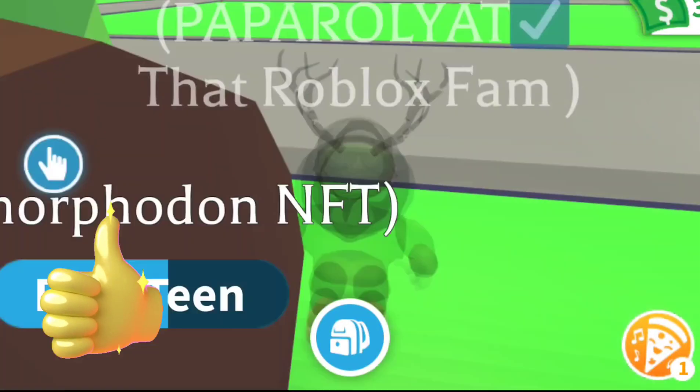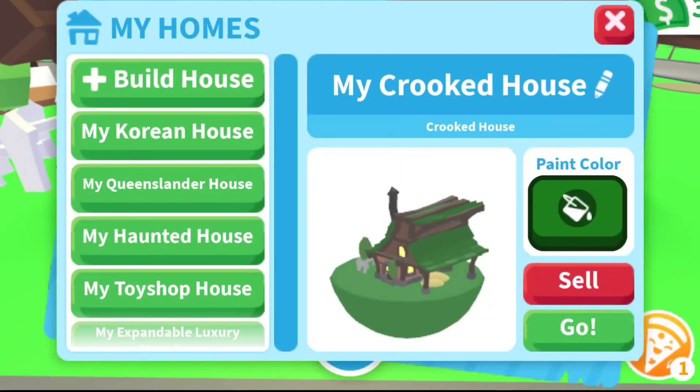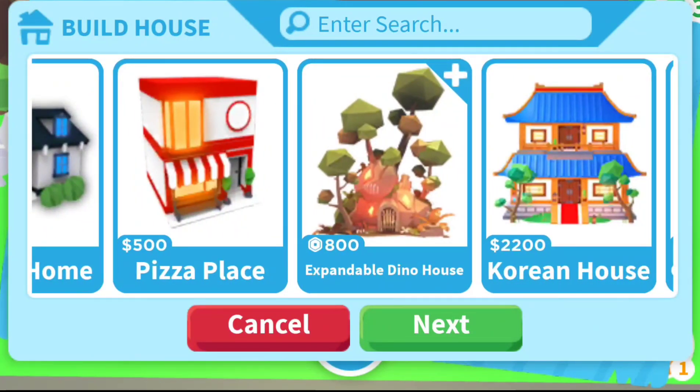If you don't know already, all you do is leave your house, go to the post box, change house, and then you check through build house and find it. And here it is, the expandable Dino house.